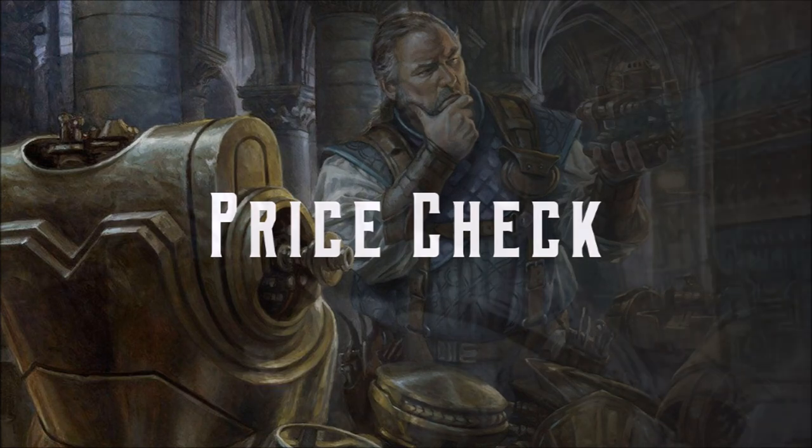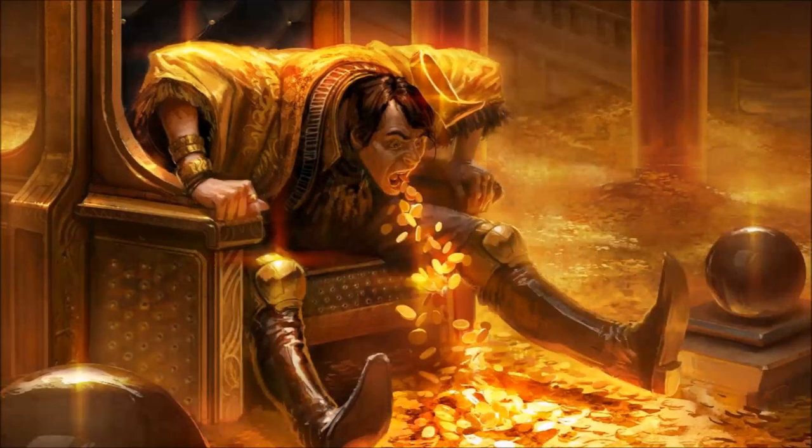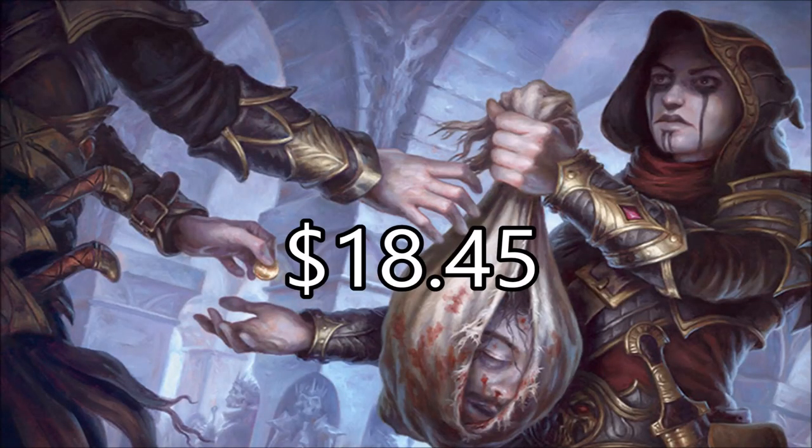Now let's do a quick price check. Our deck prices are based on the best available prices on TCGPlayer at the time of recording, including shipping but not basic lands. The average Whately the Sun's Heart deck on oathbreaker.edhrec.com costs ninety dollars and fifty-nine cents. Our deck comes in much lower at eighteen dollars and forty-five cents. A link with a full breakdown of the deck's cost is posted in the description.